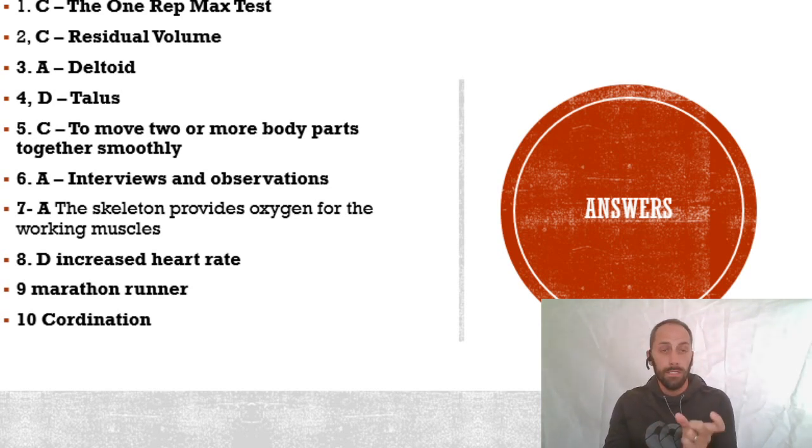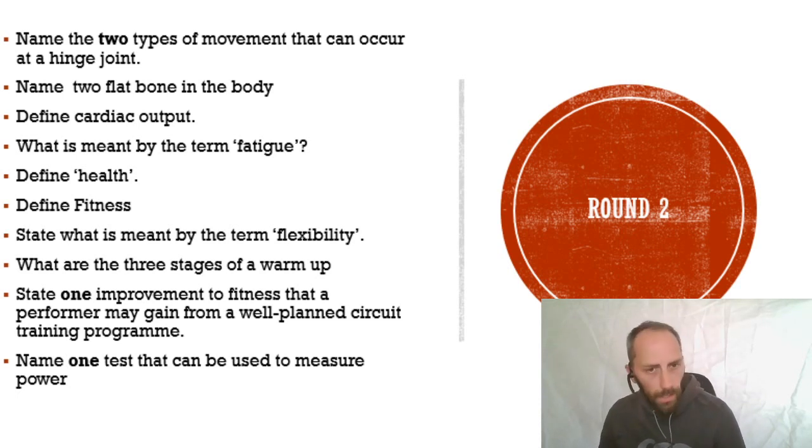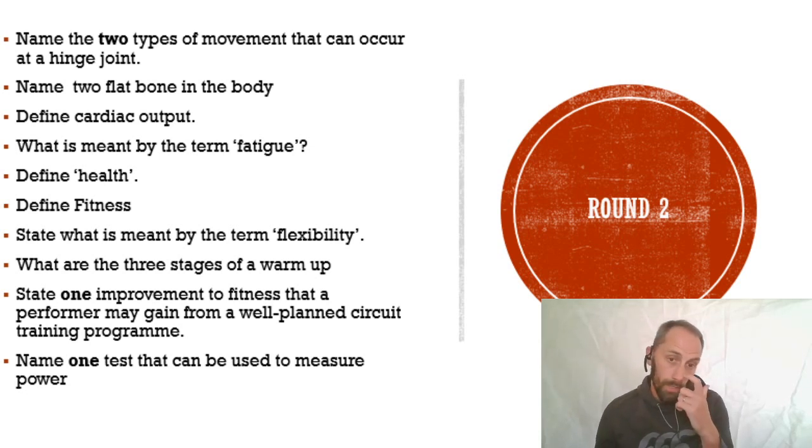Round two - I've put all the questions on screen at once so you can see them better. Number one: name the two types of movement that can occur at a hinge joint. Number two: name two flat bones in the body. Number three: define cardiac output. Number four: what is meant by the term fatigue? Number five: define health.